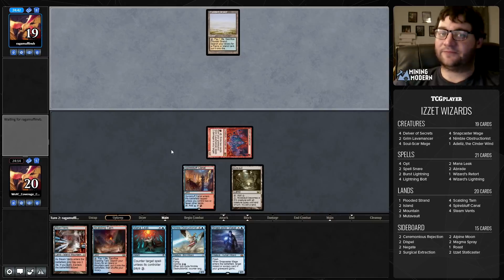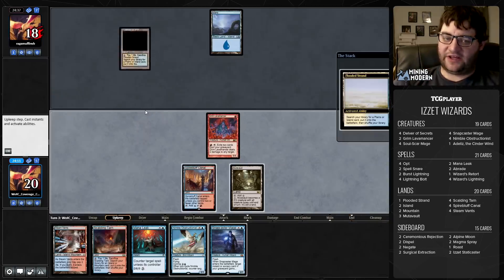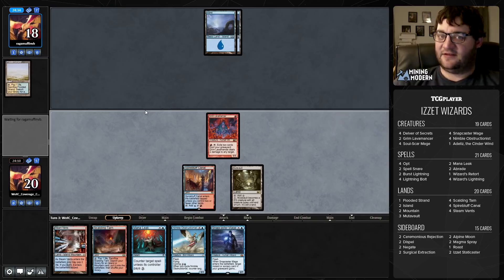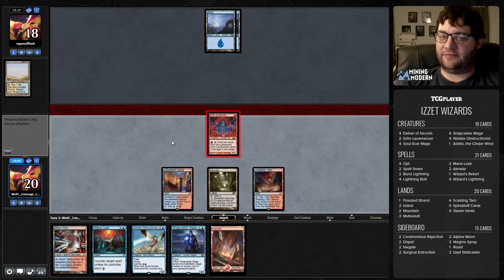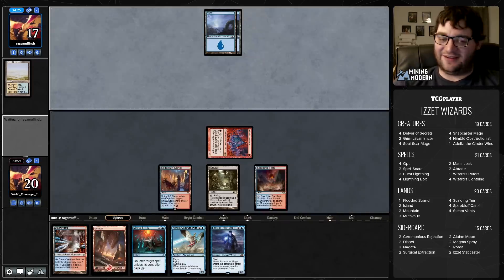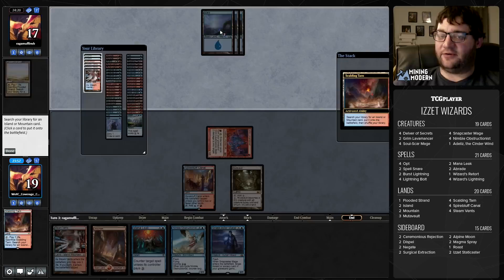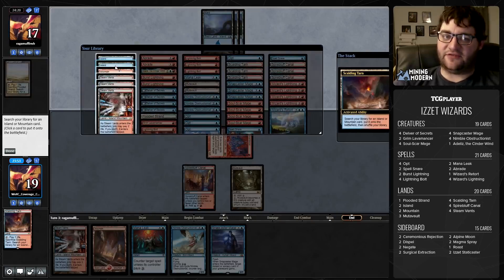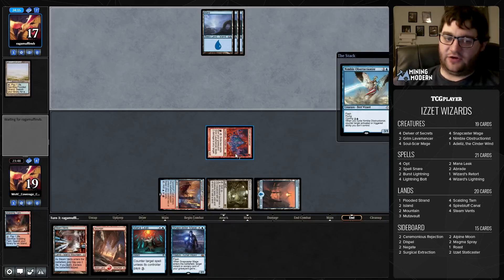Holding up Mana Leak past the turn. Our opponent on Flooded Strand didn't crack it on the end step either, which is interesting. They crack it in our upkeep — sure. I'm just going to play a land and pass. The question is whether or not we want to fire up the Mutavault, but I don't think I do. I think I'll flash in a Nimble Obstructionist on their end step to give us a flyer.